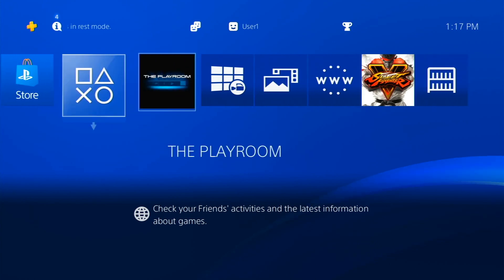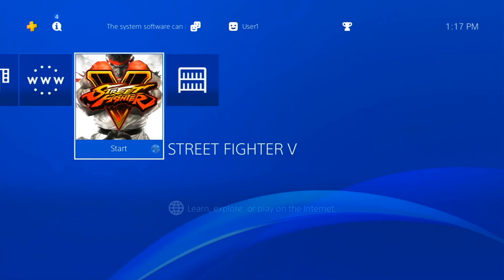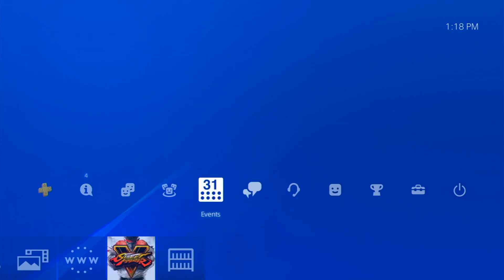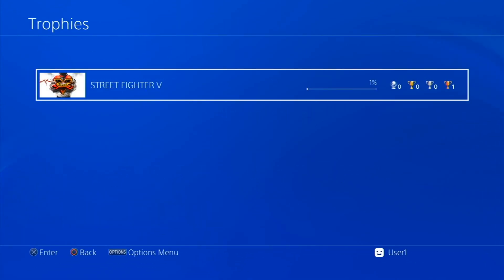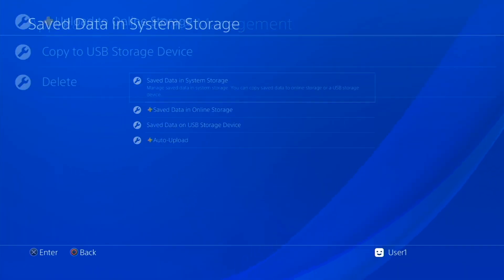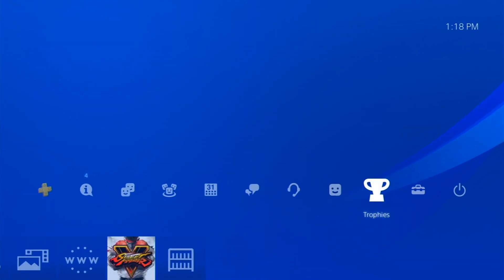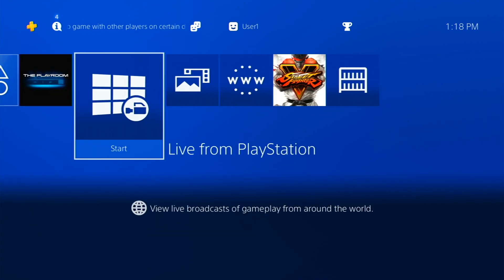As you can see, a lot of times people are like 'whoa, what happened to my menu — where's my Street Fighter 5?' It just rearranged a few items. Mine moved Street Fighter 5 to the very end but didn't delete anything — it's still there. My trophies are still there, and my Street Fighter 4 save game is still there. Some stuff may get moved around in the menu; that is totally normal when doing rebuild database.